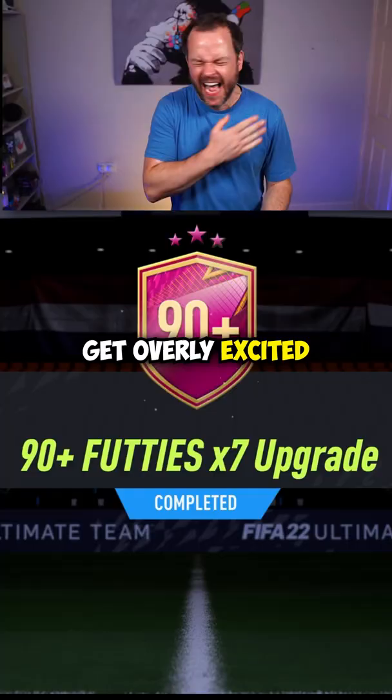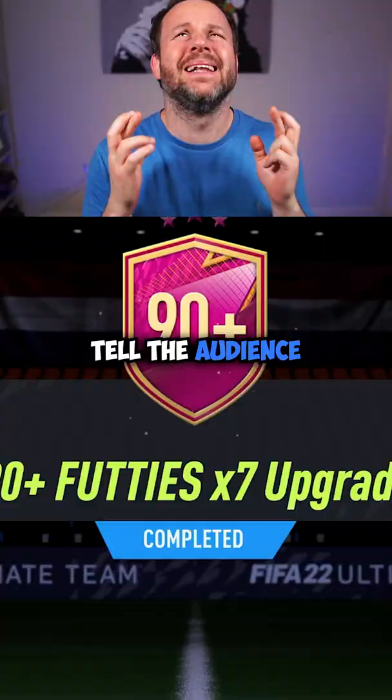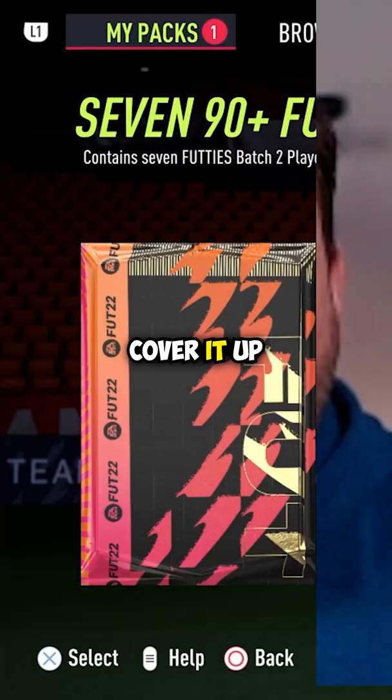How to open a pack like a content creator. Step 1: get overly excited even though it's July. Step 2: tell the audience a player you want, but we all know you're never gonna get. Step 3: cover it up with a stupid image of yourself.